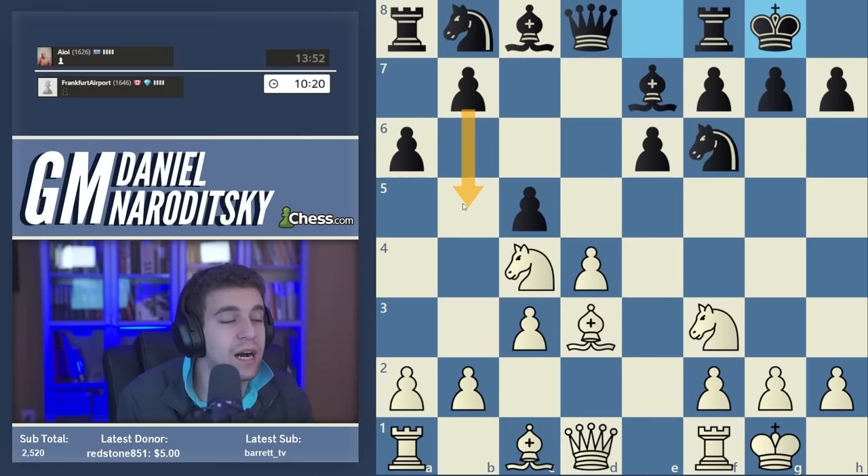Our opponent is not buckling — very good play by black. We need to convert our advantage. Our opponent has played perfectly, but there is a tactic available as a consequence of which we win a pawn. We trade knights on d7 first — knight takes d7. We're not rushing into this tactical operation because yes, this wins a pawn, but it also gives up the bishop pair. The rook is x-raying the knight, and the knight is what's called a type-2 undefended piece.